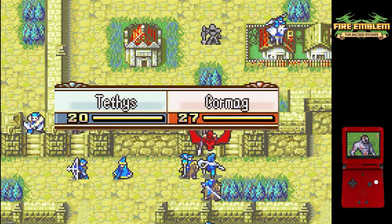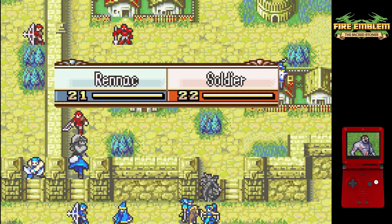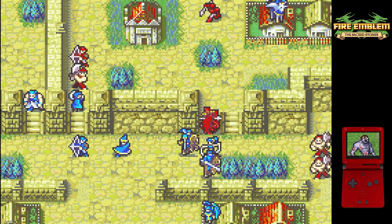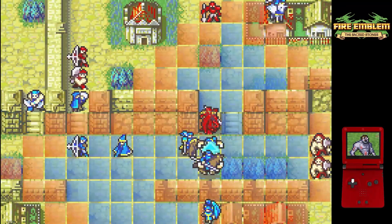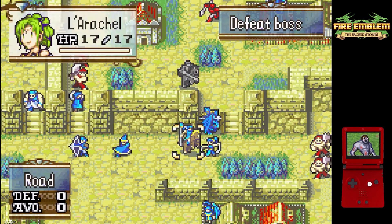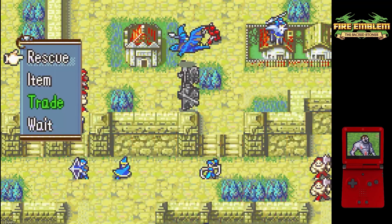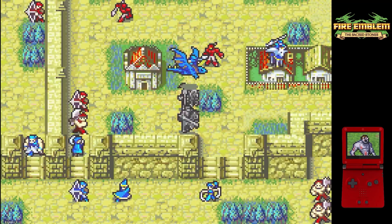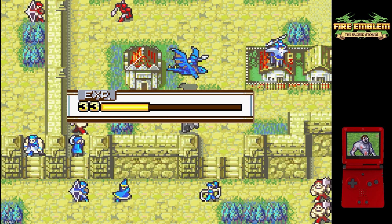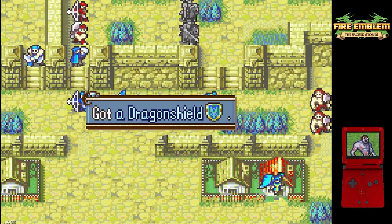We're also going to be trying to get XP onto the units we'll be trying to promote soon — Inis, Saleh, and Cormag. We're actually going to do a neat little trade chain with Dussel, Larachelle, and Cormag that's going to get him a Javelin so he can immediately go kill that soldier. And then we're going to do a nice little strat where we rescue Larachelle and then dance Cormag so he can go grab the secret book — just a nice little strat I thought was interesting.